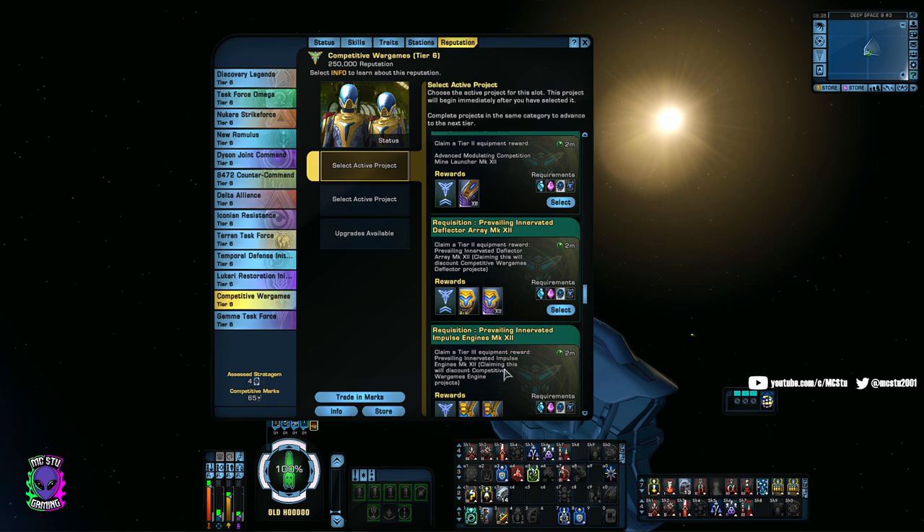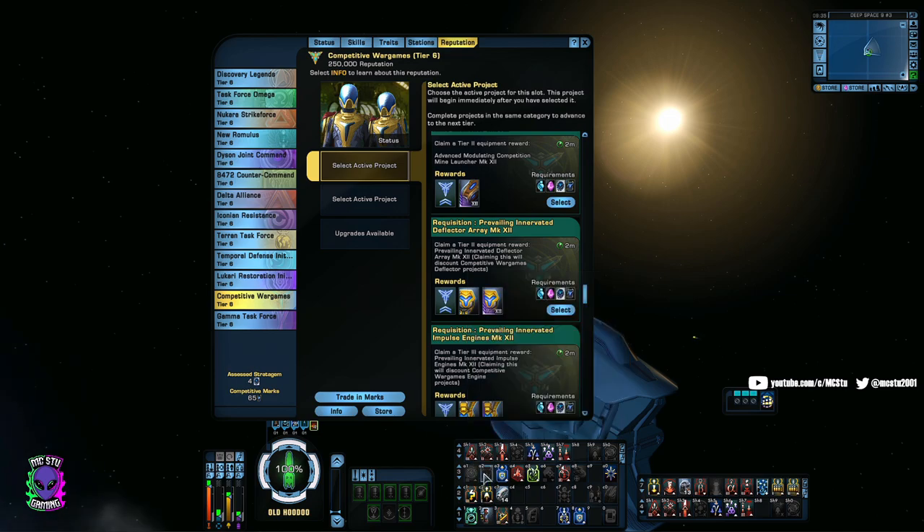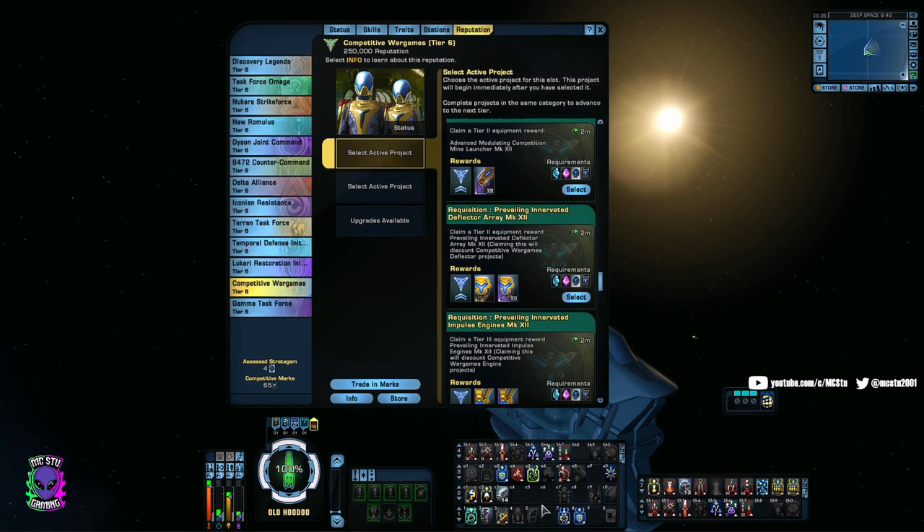On my free-to-play character right now I'm running beam overload with torpedoes, and the ship had an extra tactical slot in the lieutenant slot I didn't really have anything for. So I went ahead and put Scatter Volley 1 on it — I don't have any cannons, but basically it turns it into another turn rate clicky and a minor speed boost clicky. You can use that even without the weapons if you want to add some extra movement to your bar.